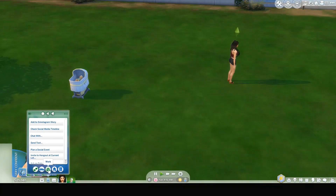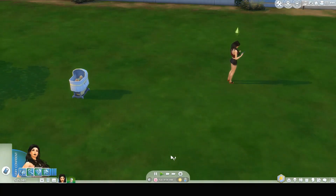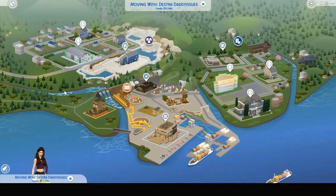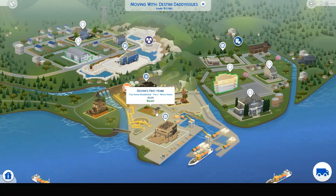Destiny, let's go ahead and move our household. Since Destiny is not allowed to leave the baby, and it makes it where she can't go dumpster diving, I went ahead and built her a tiny living home where she can get to a dumpster. It's only $8,627, which means she can afford it. I named it Destiny's First Home.